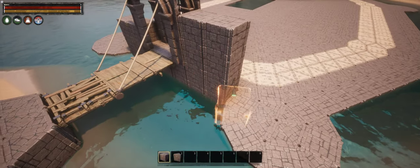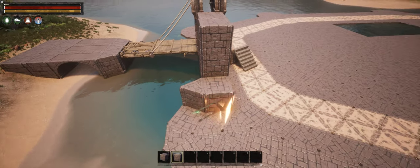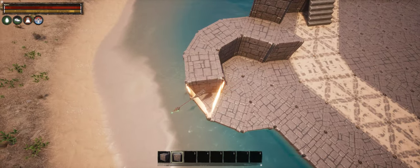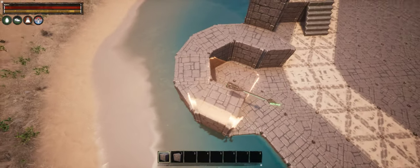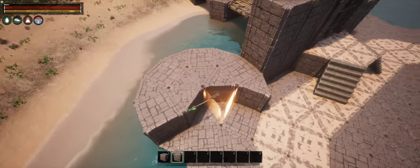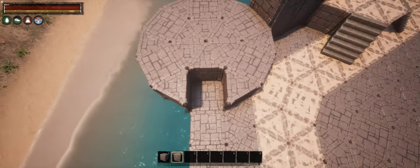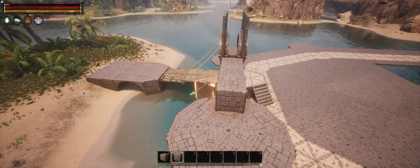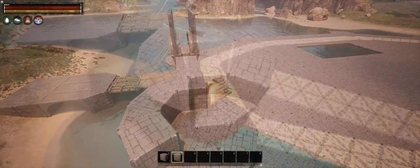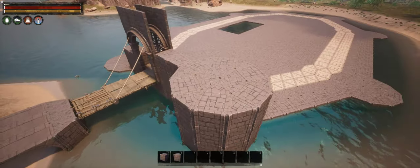I've built the outer wall to its full height of 3 blocks before starting work on the gatehouse. This allowed me to use the walls as a visual guide for judging the proper height and size of the gate tower, and made obvious any places that required strengthening. I've kept all the other towers the same height as the wall — in designs like this, higher towers would actually compromise the castle's defenses.